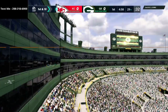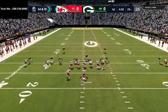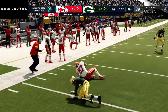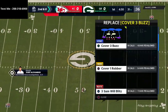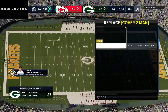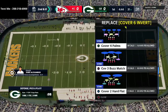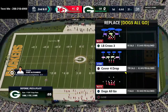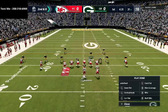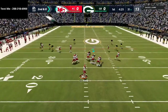It looks like my opponent is going to be running the New England Patriots offensive playbook, so we're going to start out with some simple man coverage just to see how he's going — whether he has his man-beaters down. Looks like a tight end drag route. I always like to start out with man coverage on the first possession and then adjust throughout the game. I did set my zone drops, so I'm probably not going to run a ton of match coverage this game. My opponent is going to the U-Trips formation, one of the best formations in the game.